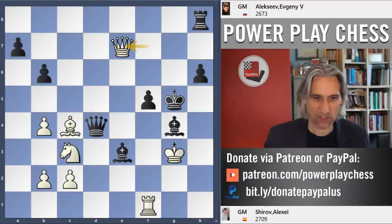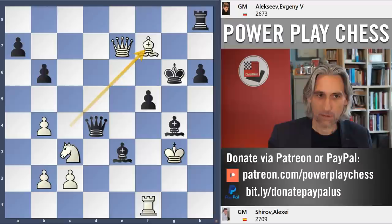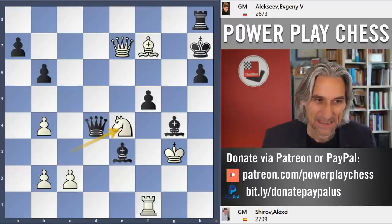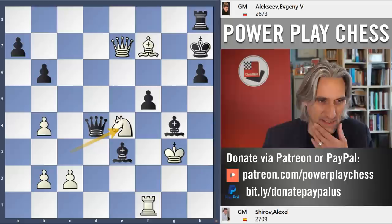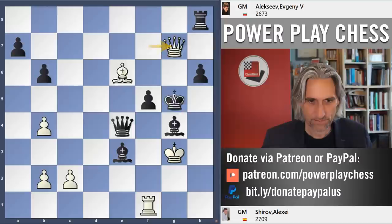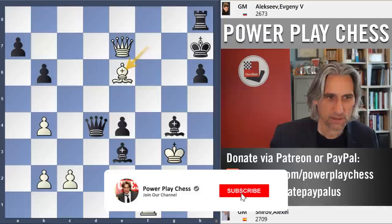Black is lost — let's give some details. Queen f6 fails to knight e4, so the king has to come back. Bishop check, king comes back to h7. And here is a really beautiful winning move: knight e4. It would have been nice to see this on the board. If queen takes, then check and mate on g7. And if pawn takes, check, the king comes up, and checkmate. Alexei Shirov at his absolute best.